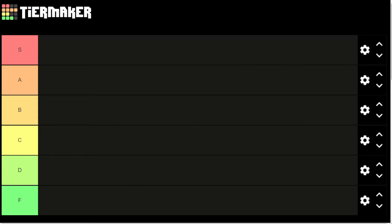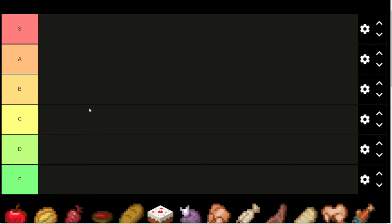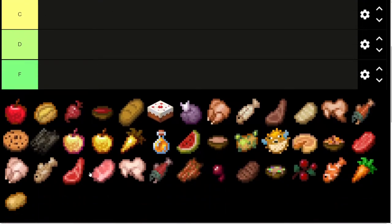Good morning, afternoon, evening, guys. We're back to another random tier list today, taking a look at Minecraft food. Talking about when you play Minecraft, what foods you eat, because if you don't eat, you will die in that game. Much like real life, in case you are unaware of that. S through F tier, pretty standard thing we're looking at here.